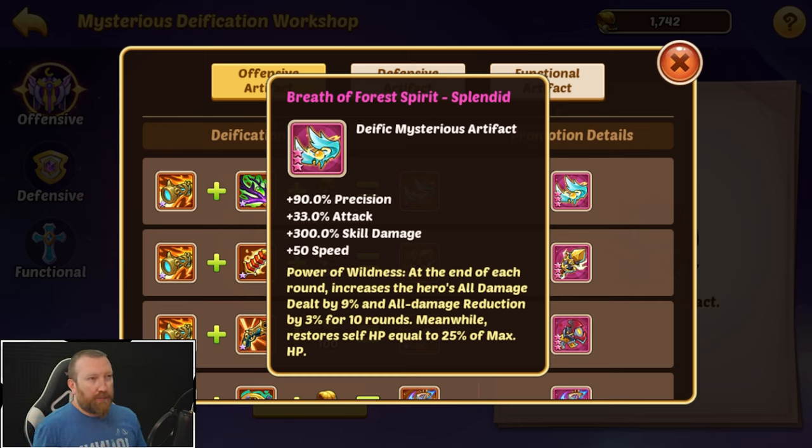This is the one we had concern about, because while it gets an insane amount of skill damage, precision, and stats, it reads: at the end of each round, increases the hero's all damage dealt by 9% and all damage reduction by 3% for 10 rounds. What it should say is those are separate effects — the all damage dealt stacks indefinitely, and the all damage reduction lasts 10 rounds. The max it gets to is 30%; it's not capped at round 10 — it's a rotating 10, so when round 2 happens it pushes to round 11, and so on.